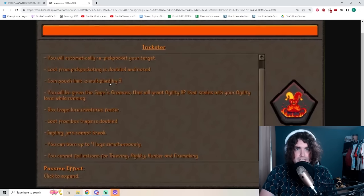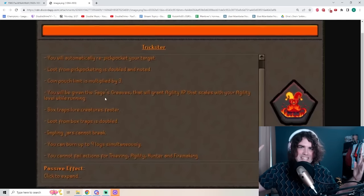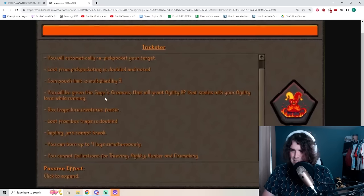You'll just click it once and you can sit there for like two and a half minutes. You'll be given the Sage's Grief, which grants agility experience that scales with your agility level while running. It's actually similar to Silverhawk boots from RuneScape 3, which give you agility XP for running. Now it's added to Old School RuneScape Leagues — you can just run around and passively gain agility experience. It's a completely zero-time skilling method; you just have to wear the boots.